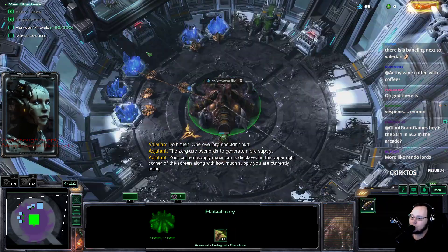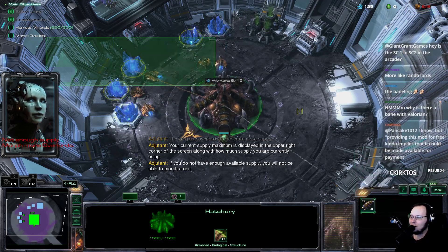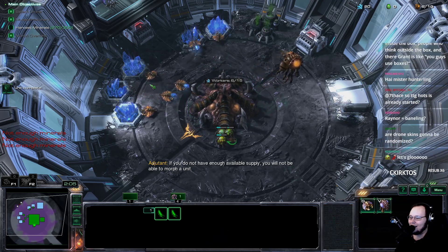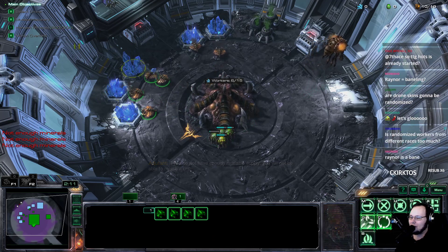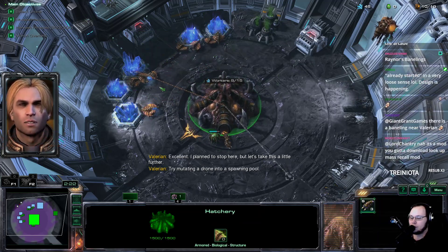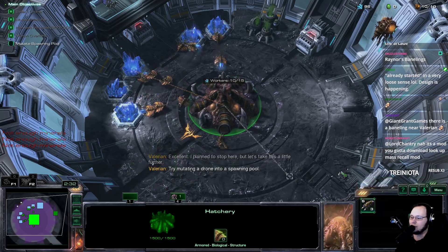We've got to make these Overlords and Drones first. The workers are the same, because if you have three different types of workers it just breaks everything — and there's broken in a fun way and broken in an annoying and frustrating way, and we're trying to avoid the latter. There is a Vespene Gas Geyser. The reason is that the first tier of random units... I'll explain how it works once we get a Spawning Pool, because I want to show, not just tell. All the buildings are the same, the tech tree is the same, but the things you build are not exactly the same.